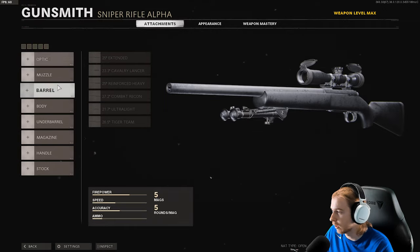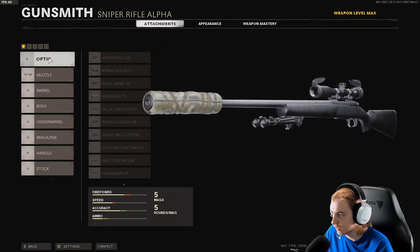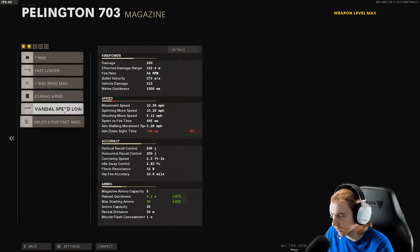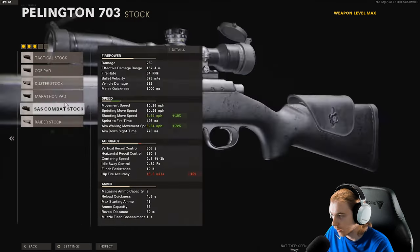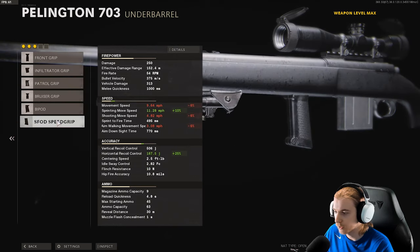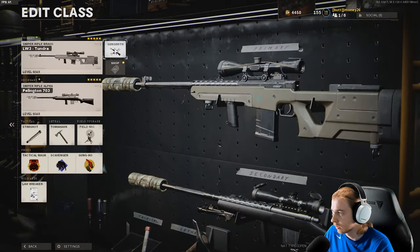Now let's hop onto the Pellington — the fastest sniper of them all — but let's see if we can slow this thing down. Wrap Suppressor will slow it down quite a bit, Ember Sighting Point will slow it down as well, and we need a magazine that'll slow it down the most — that's 10%. For the last slot, I think we're gonna go with the same grip as our other sniper. I'll go Tiger Team and I think that's it.